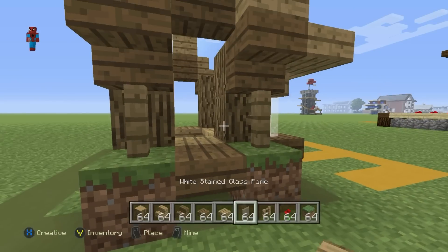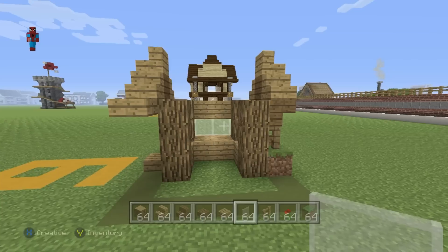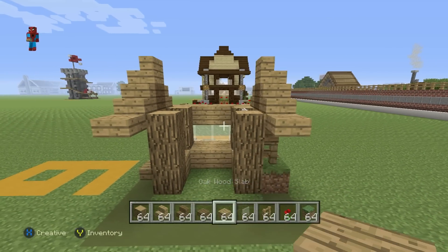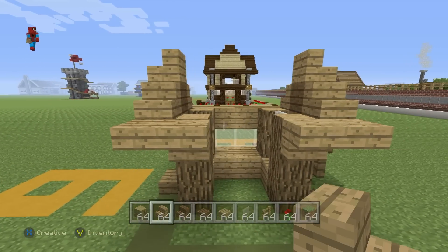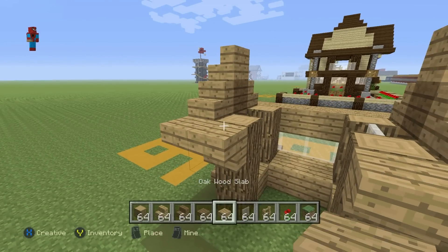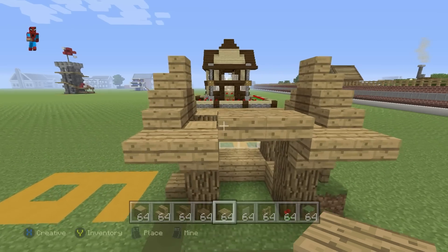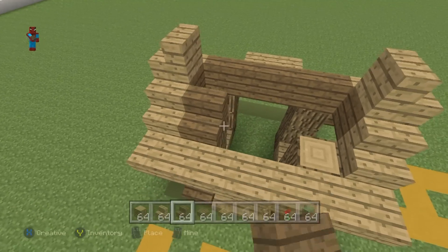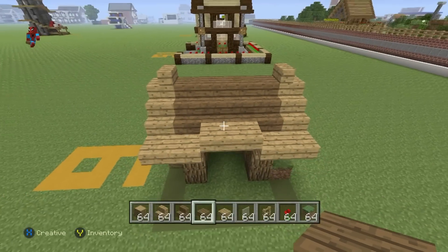Now all you have to do is fill the back of the house in with white stained glass pane, and make your way to the right-hand side of the house. On the right-hand side, take this upside-down spruce wood stair and extend it towards you using your oak wood slabs. Place upside-down oak wood stairs coming in from the back oak wood slab and from the front oak wood slab. Then above the two stairs, place oak wood slabs in between and half a row above, connecting the front and the back together using oak wood slabs. We also want to connect the rest of the roof together using spruce wood stairs to connect the rows of oak wood stairs front to back, and spruce wood slabs at the top to form a nice shape.